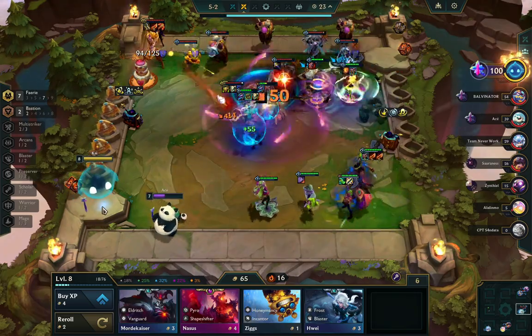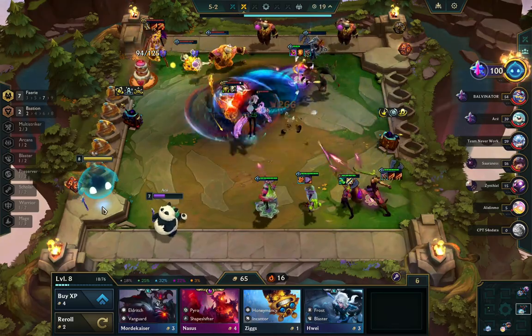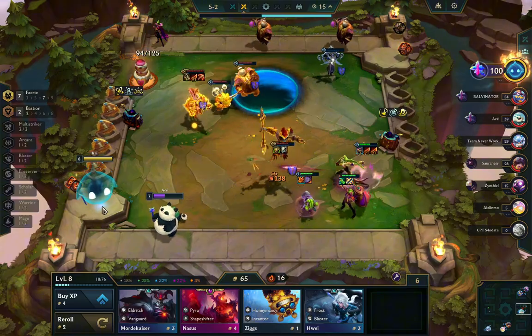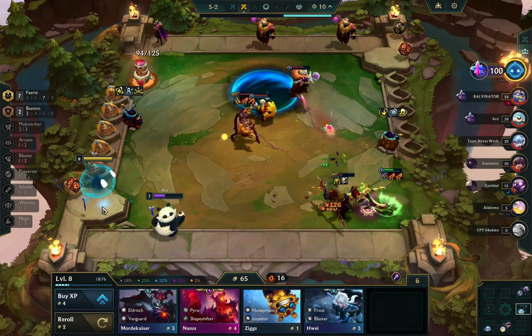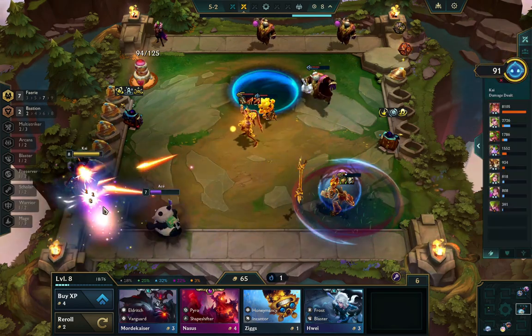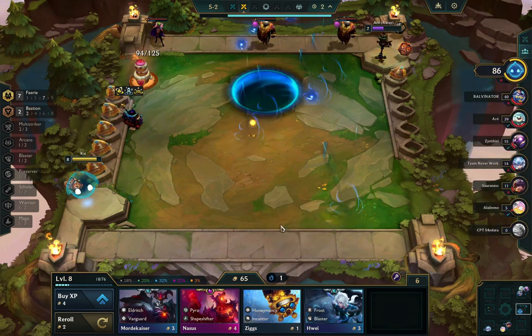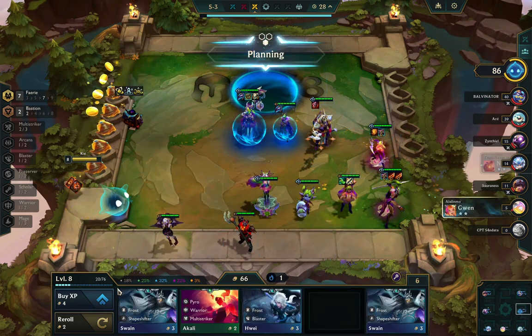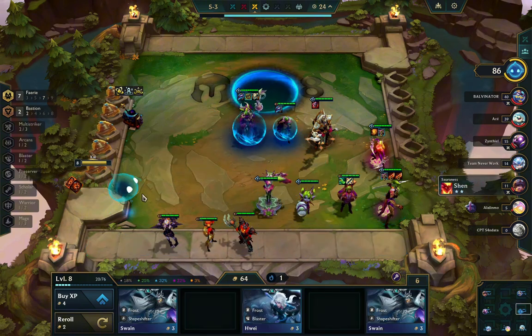Here unfortunately I got Shrouded, which is a little bit of an issue — but to be honest I don't think I would have won this regardless. I don't have enough frontline quite yet to beat this person. He hits three-star Wukong, three-star Jinx, has Pumping Up — he pretty much has everything he wants. His only weakness is that he's stuck at level seven with 10 gold, but he is probably the strongest person in the lobby right now.